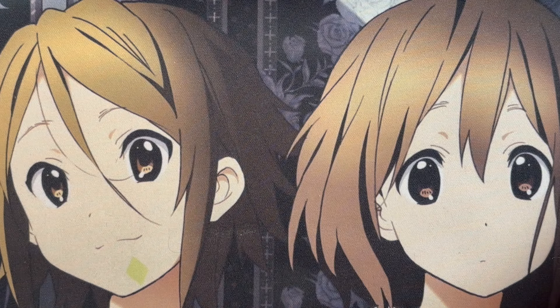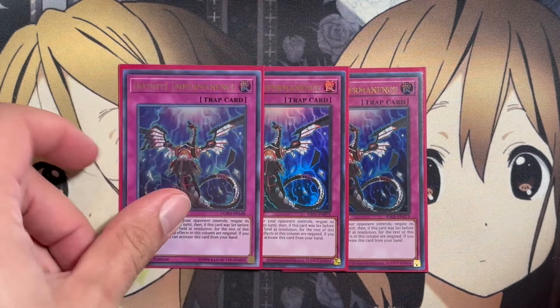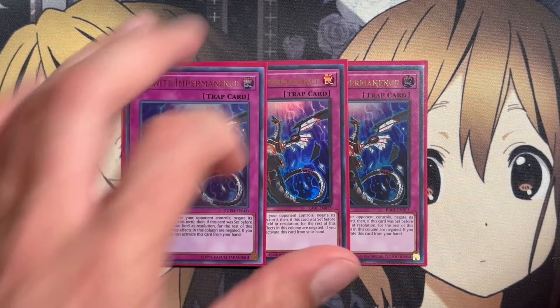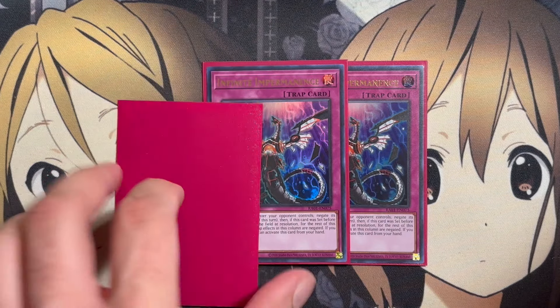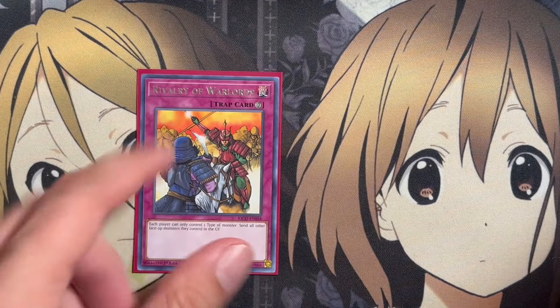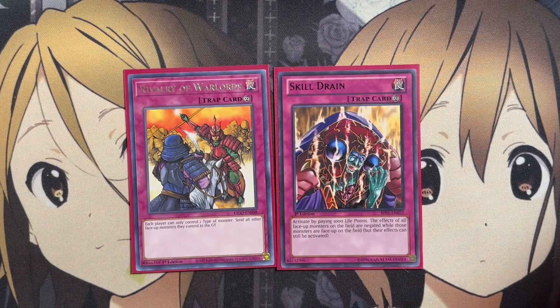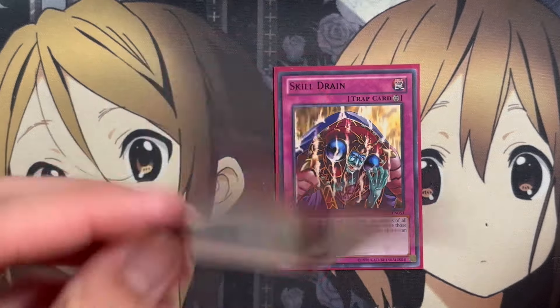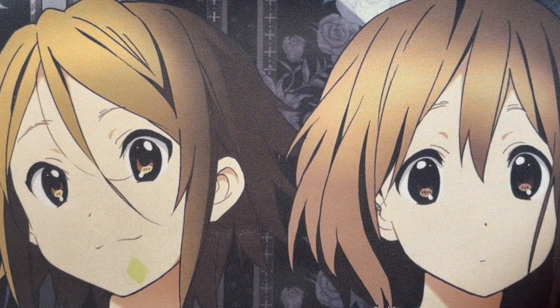For the traps, running three copies of Infinite Impermanence — the only hand trap in the deck. It's added backup since a big part of the deck will be the extra deck monsters we summon out, so having this as an extra monster negation on the field or in hand always comes in handy. Also running one copy of Rivalry of Warlords and one Skill Drain, since a lot of the time we can rely on the power of the dragons we summon out while limiting our opponent's summons to dragons as well.